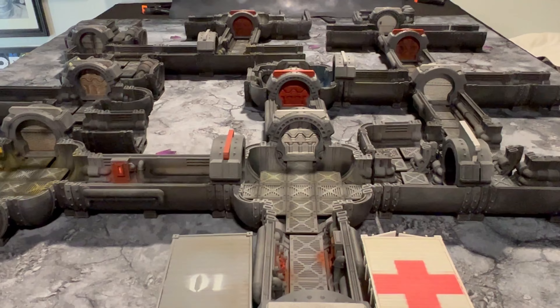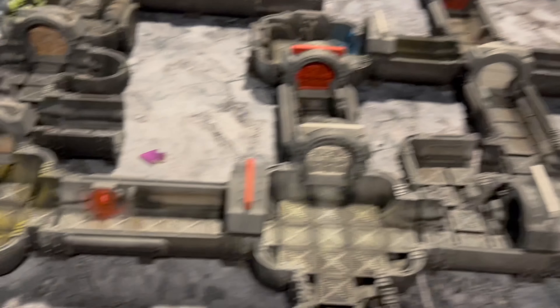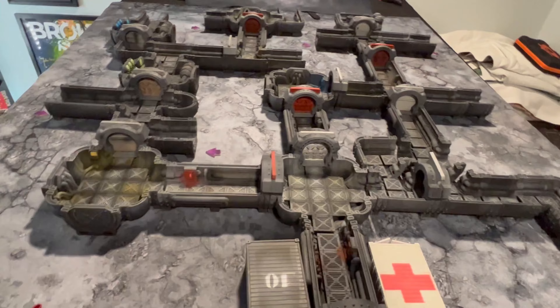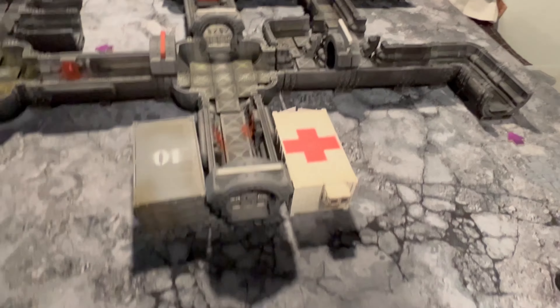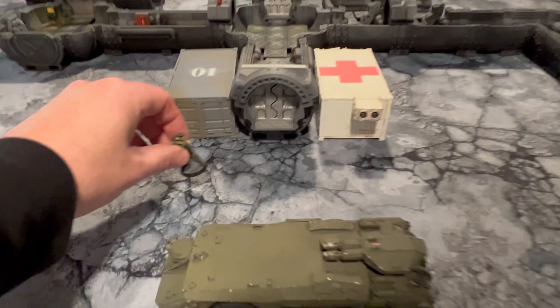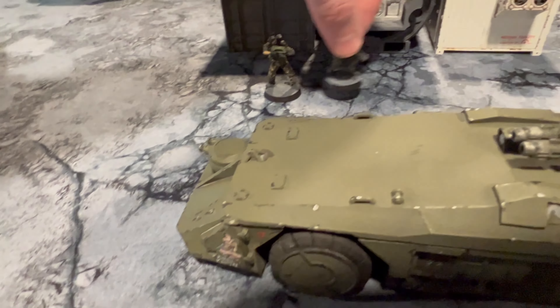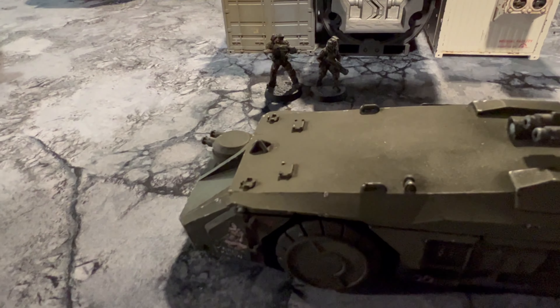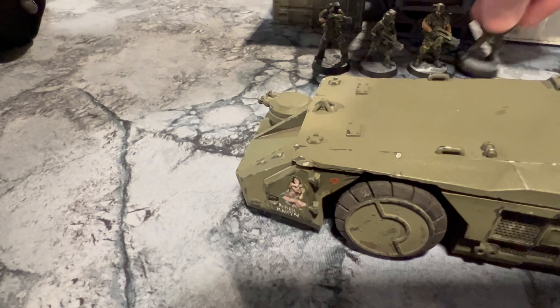Alright, the APC's rolled up. This is my Space Hulk terrain, 3D printed from Dragon's Rest — really cool. This is going to be standing in for my colony, LV-246, Hadley's Hope. We're invading it. We set up the alien spawn points using the arrows from the 3rd edition game.